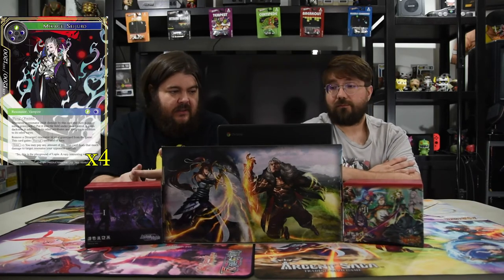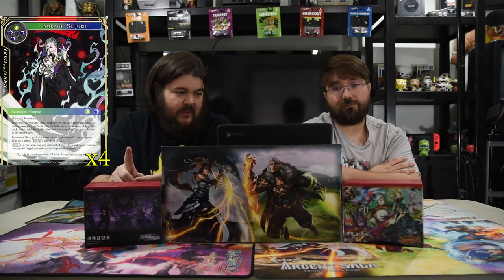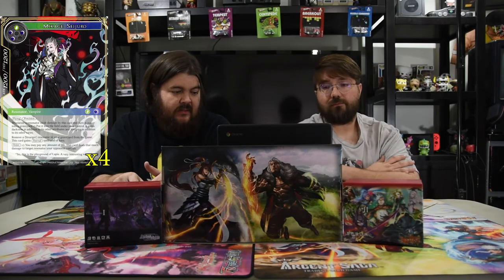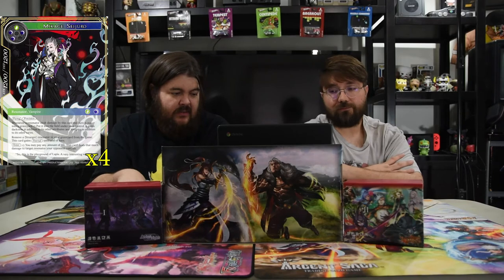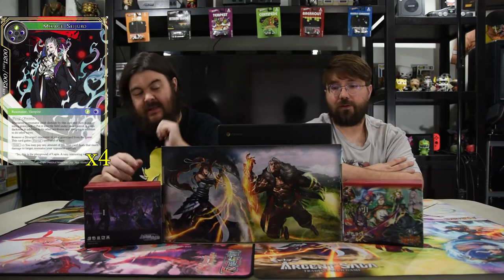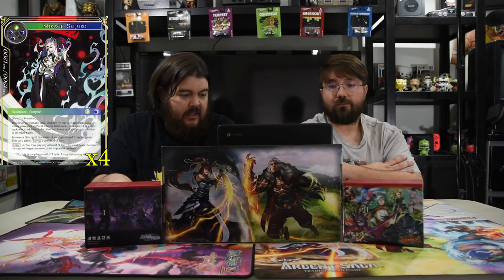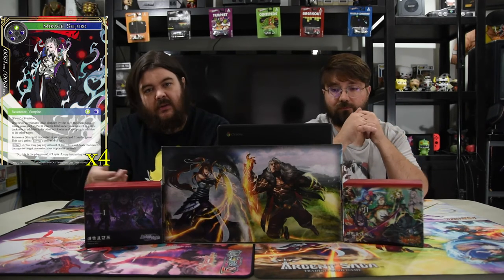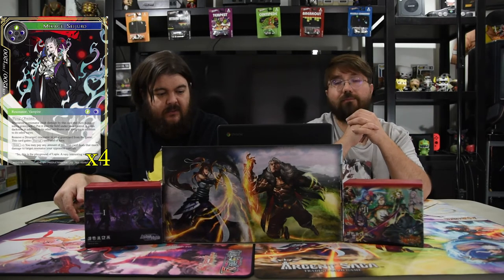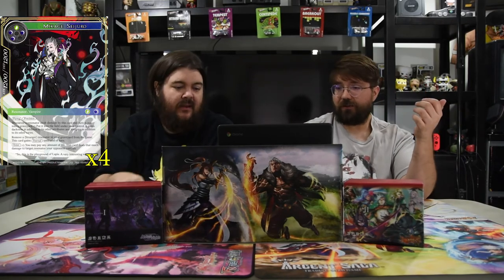Next up is Makage Seijuro — black, black, black, and a green for a 12/12 flying precision. Whenever a resonator dealt damage by this card is put into the graveyard, put it into the field under your control; it gains darkness and vampire in addition to its other races. On enter you can pay any amount of life; this card deals that much damage to a resonator your opponent controls — so against a 10/10 you pay ten life, deal ten damage, and since it dies to this dude you get it. And since it's a vampire, Makage Raya gives it drain, so you get that life back. You kill a dude for free pretty much.